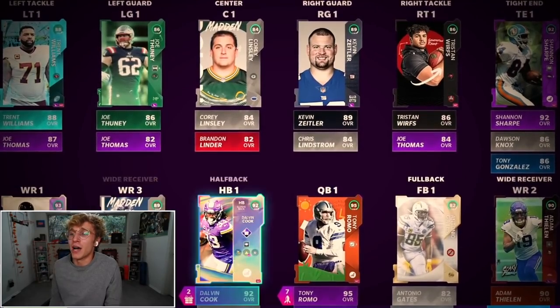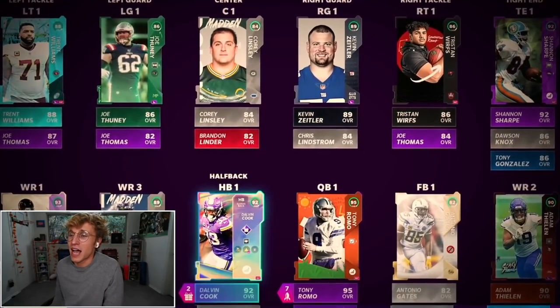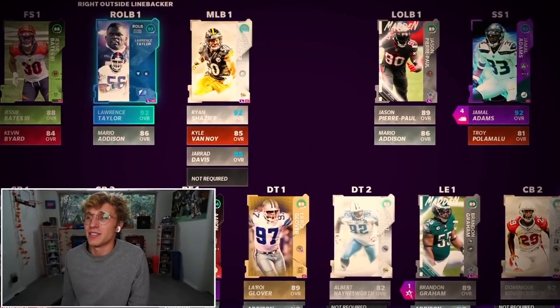Here's the team we're rocking with — it's incredible. An 89 overall. We got Julio, DK feeling the throw too, Dalvin Cook in the backfield, and then obviously an amazing defense.